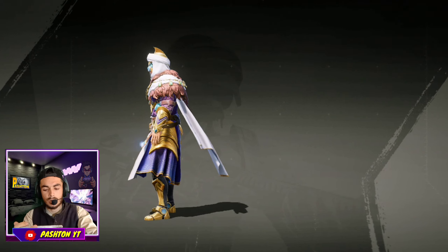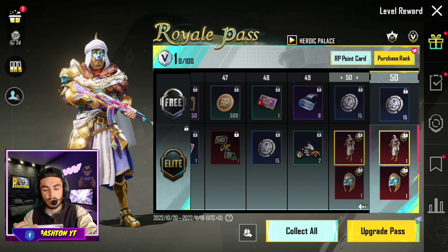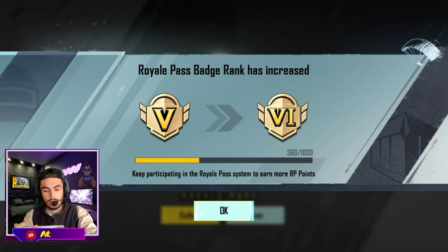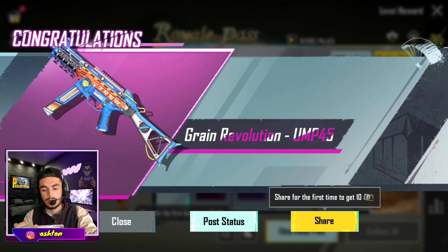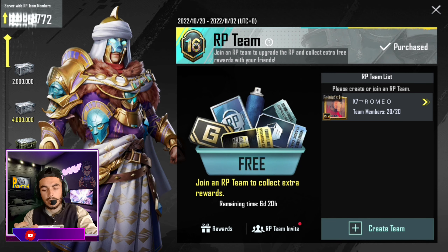So let's go, without wasting time. We will do the purchase and then go directly to the character. First of all, I will do the purchase. After that, people do this and then we will be able to click.